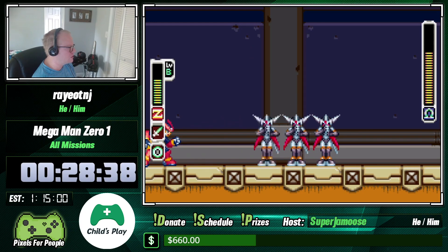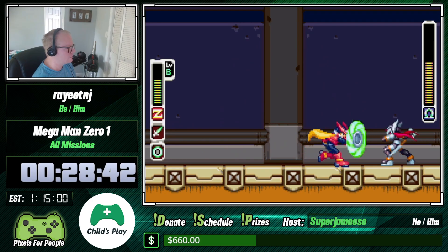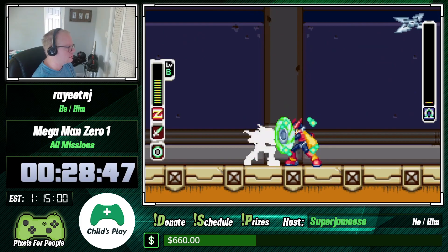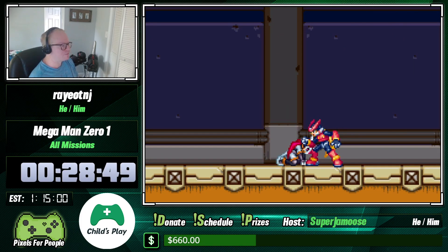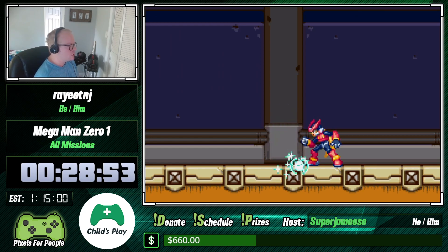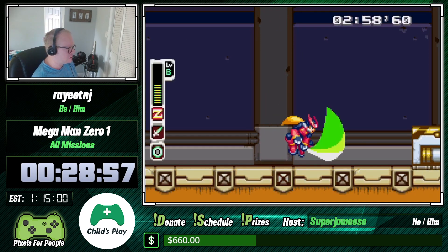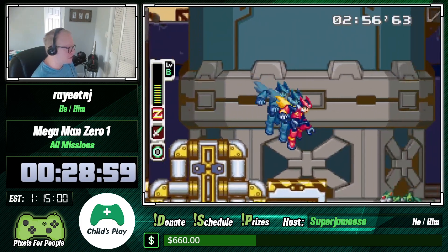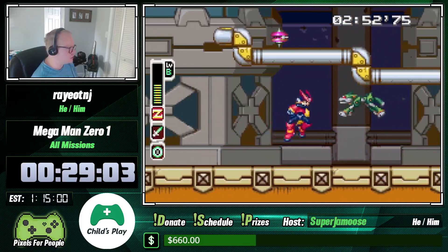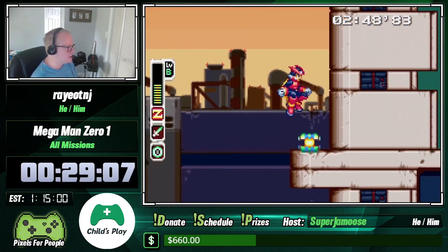Every time Phantom does his shadow attack we're just going to shoot the one near us and dash out of the way. He's a tough one, but as long as you figure out how to do the shield attack he's a fairly simple boss — just be careful. Now we have some cute dogs to jump over. Phantom is done, so now we're at the real part of the stage.